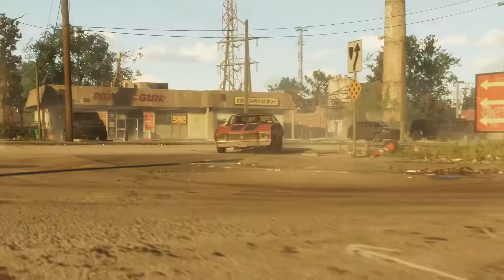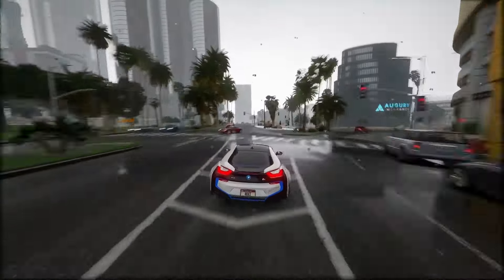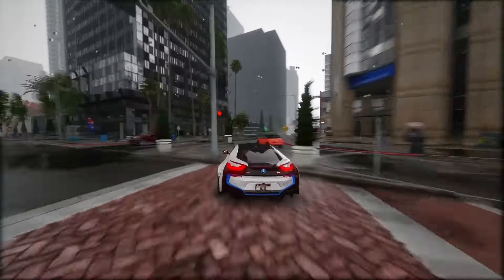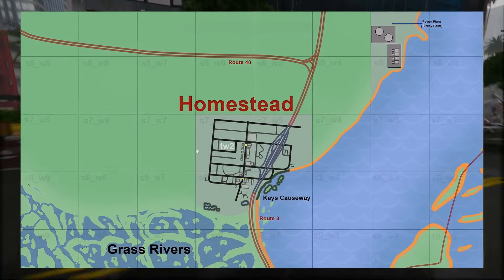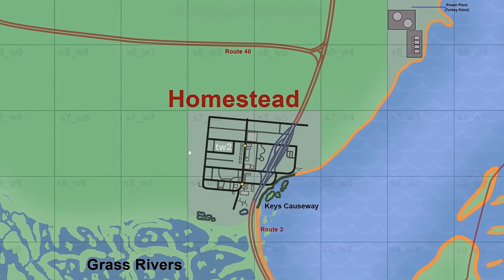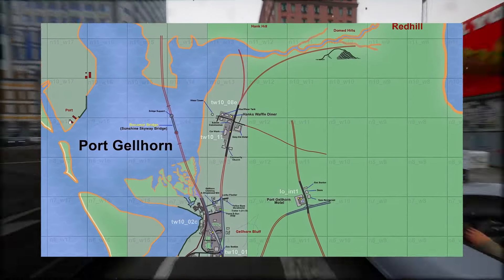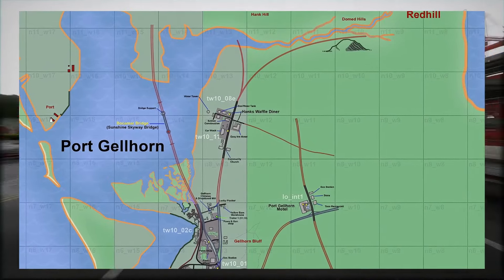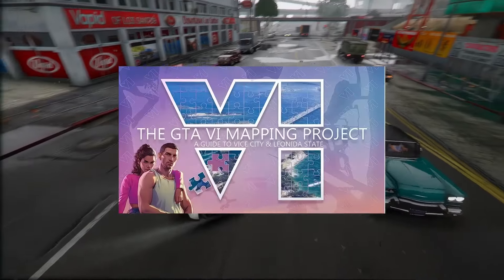Leaflinks from the previous map version has been moved to Virginia Key, meaning earlier speculations regarding leaflinks are no longer applicable. Based on new radar map evidence, the shape of Picnic Island has been altered. Heading down south, Hamlet is no longer labeled as such — instead, it's reverted to its real-life name, Homestead. This change suggests that Hamlet might be situated elsewhere in the game. Shifting focus to Port Gellhorn, the other major city on the map, it's also undergone some updates. So those are the latest updates to the GTA 6 mapping project.